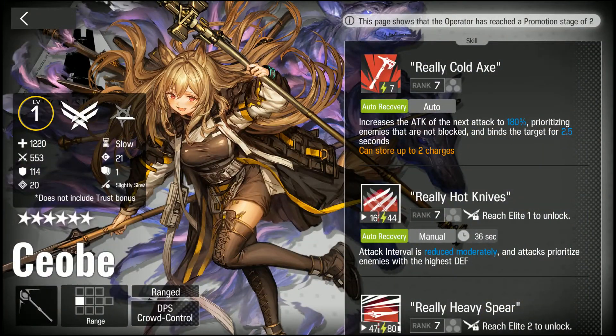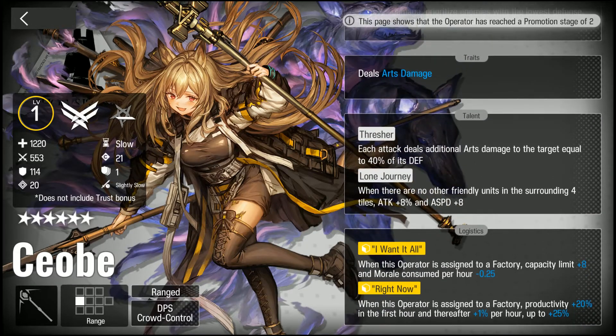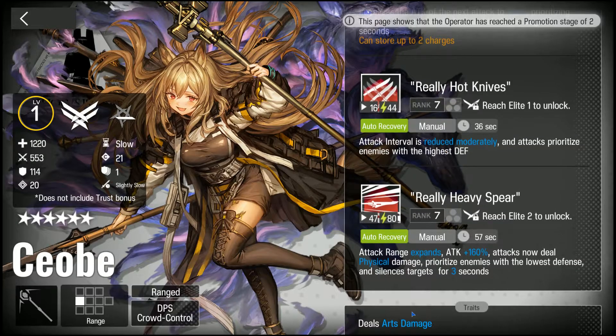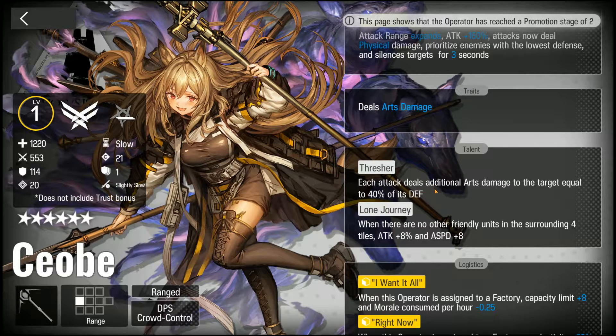The last operator is our six-star Ceobe. She falls into the single-target caster archtype, the same as Amiya and six-star Age of Dala. Compared to other casters, Ceobe really doubles down on the single-target niche, mainly with her talent. Her talent provides additional arts damage based on 40% of the enemy's defense — that's really good. One of the main reasons to use casters is their arts damage and ability to deal with high-defense targets, and this talent makes her deal even more damage to those targets.